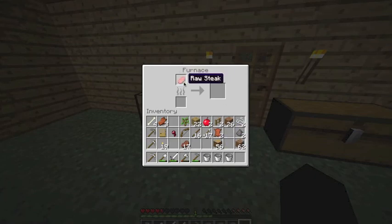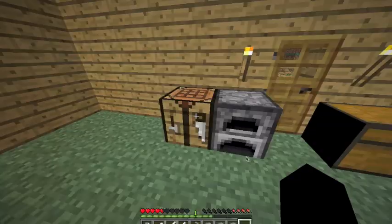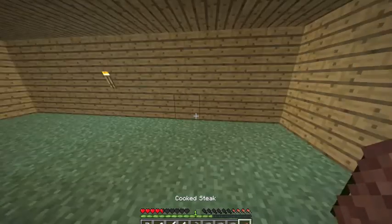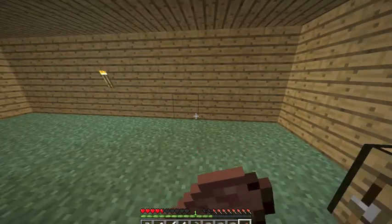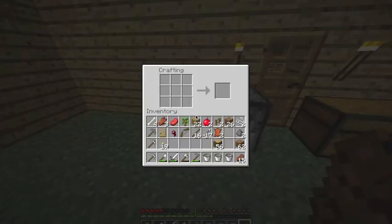We can cook that — oh wait, I don't even have coal. Actually, we should eat. Now, what we wanted was stairs. So let's try getting a full stack of 64.